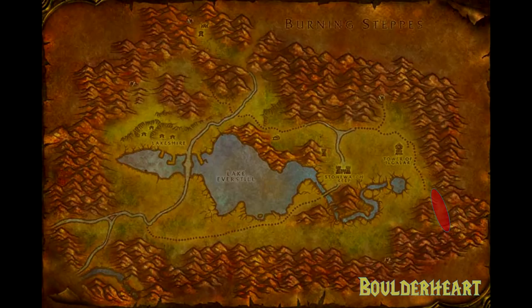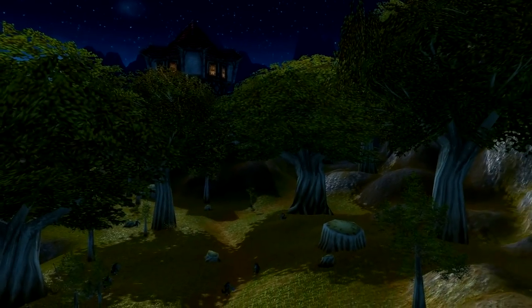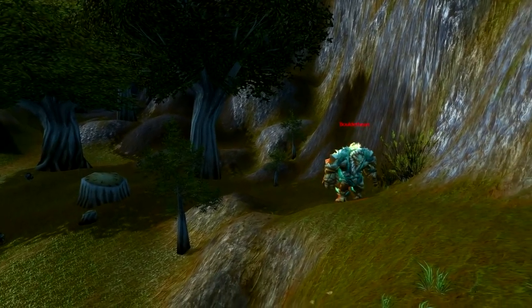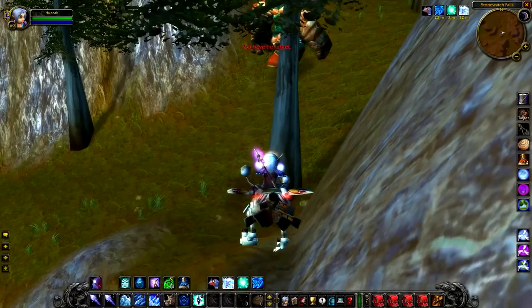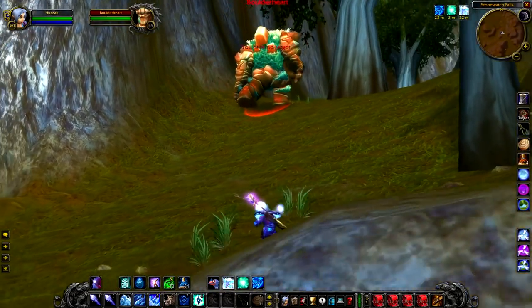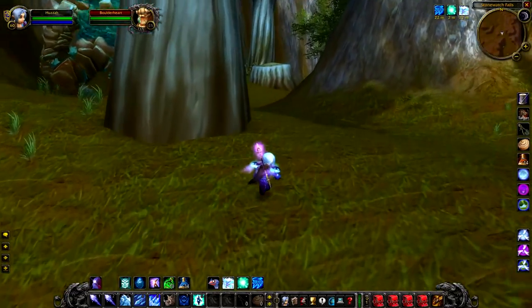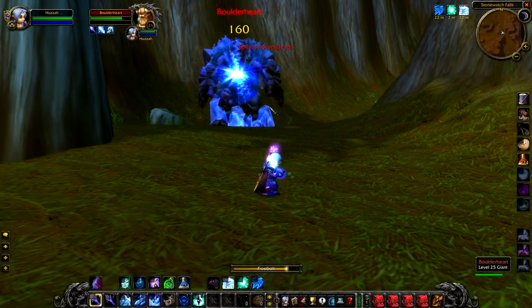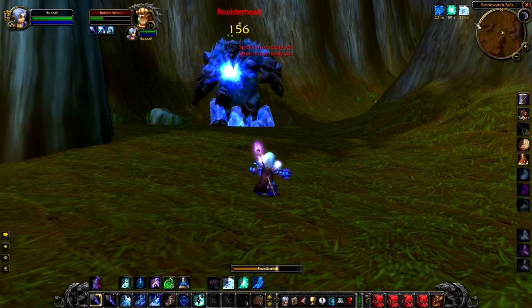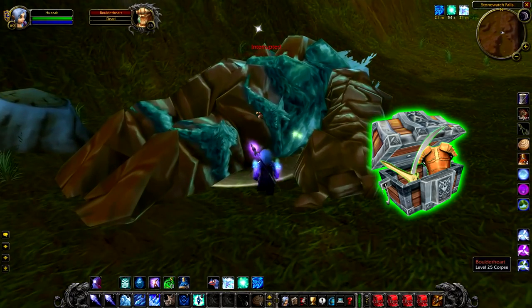Next we have Boulder Heart, a level 25 giant that hangs around in the south east of the Gala Del Valley. Not a lot of people know that Boulder Heart is here and it's really crazy when you actually see a giant roaming around in Red Ridge. I think it's really cool that Blizzard introduced this guy — I didn't actually know he was here until I specifically went looking for him. Unfortunately he doesn't get his own unique loot; he only has a guaranteed drop of a green, so you're kind of out of luck with that.